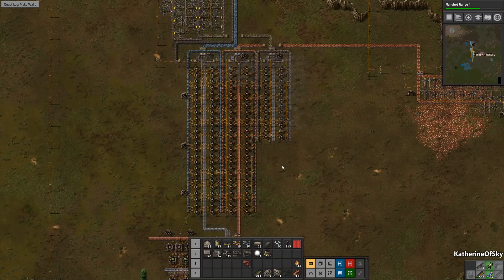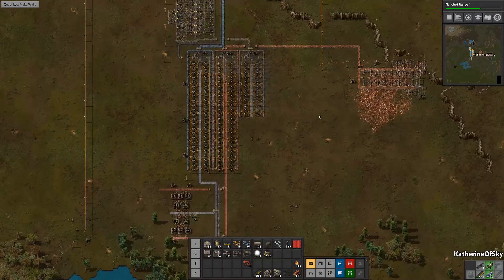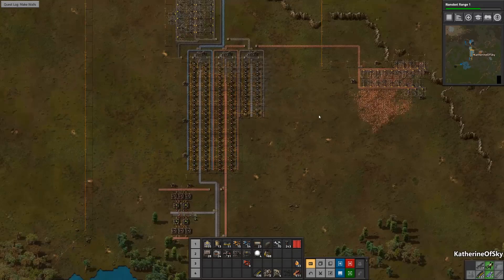I think that's a good place to stop for today. We're going to need to build the walls next — that's going to be our next task. But I think the factory is looking pretty darn good and I'm quite happy with it. Thank you so very much for joining me. Take care of yourselves and each other, and I'll see you next time.